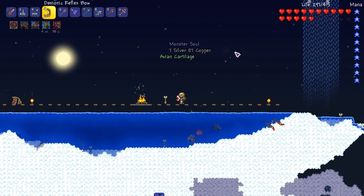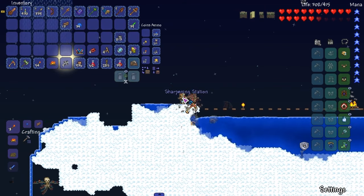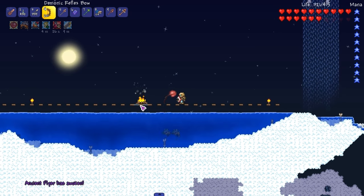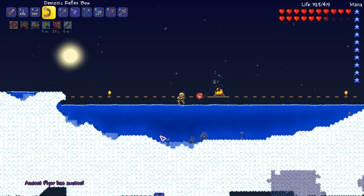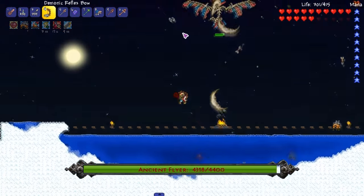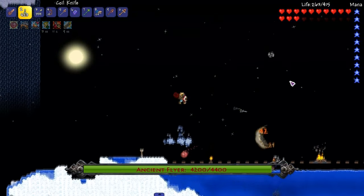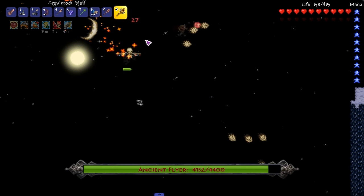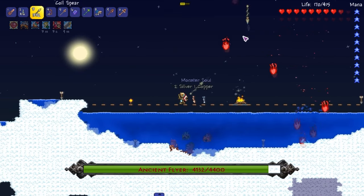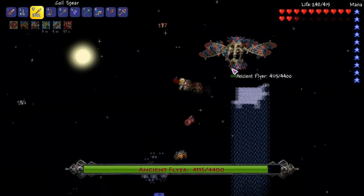Alright, we got one — now we can fight him, and hopefully I don't get my ass beat. I have very high hopes we won't even get touched. Hey, I don't shoot through walls anymore! Probably should have waited for full health, but whatever. Spirit Mod bosses like to come from the top or bottom of the map. Whoa — who the hell is this? This ain't the ancient flyer I know. Where did this guy come from? Dude, he looks cool as shit!